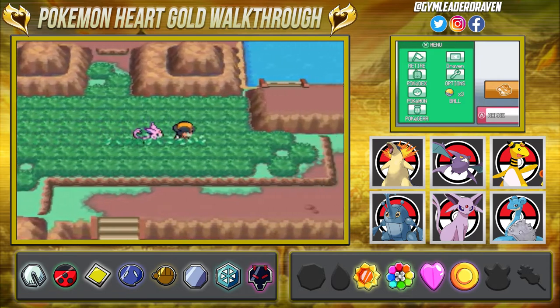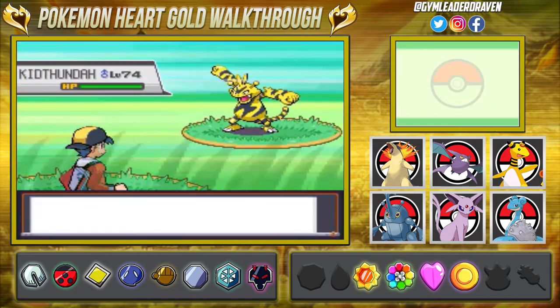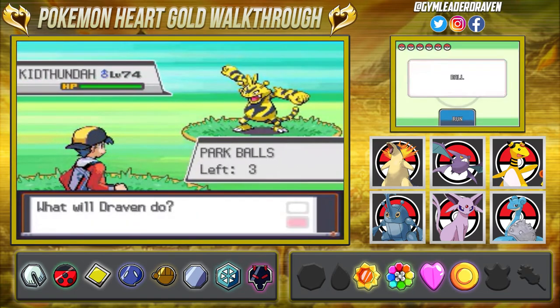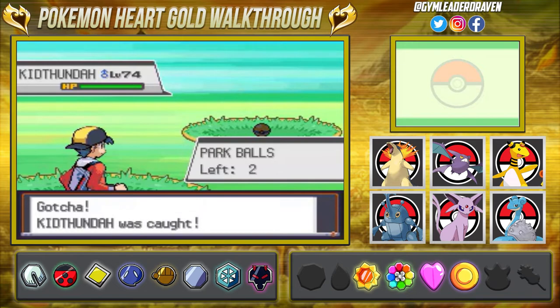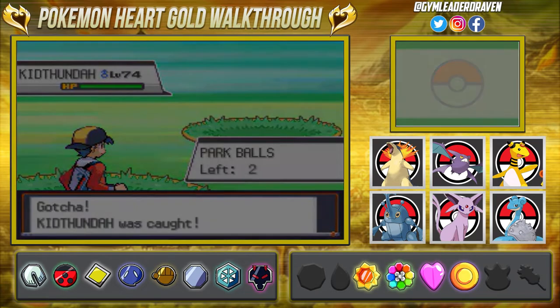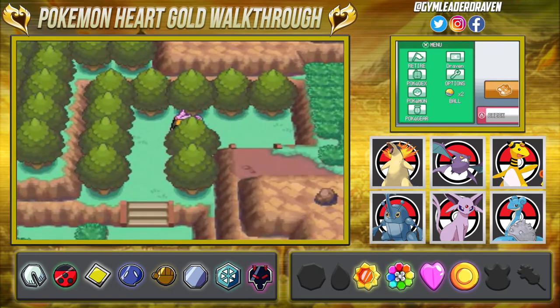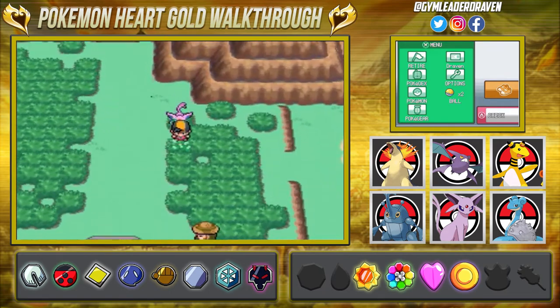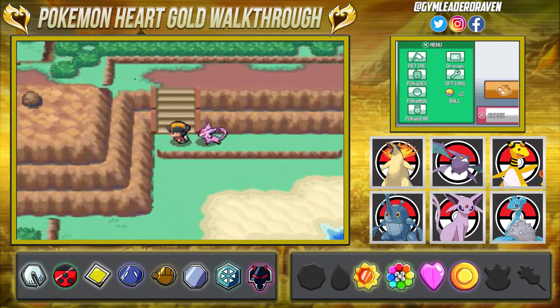Now we have to go to this section to see if we can find the next Pokémon. I wonder which one it is — please let it be Charizard. Nope, it's Kid Thunder — Raichu — another Pokémon we had in Pokémon Crystal. Since we were playing Fire Red, it's right there. The only problem is we can't evolve it in Pokémon Heart Gold, or at least I don't think you can on the DS. Anyway, we still have two more Pokémon to go.